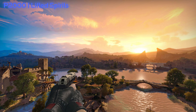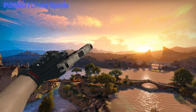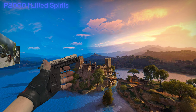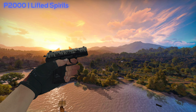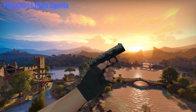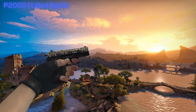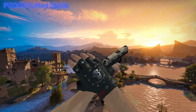Starting off with the blues, we have the P2000 Lifted Spirits. It's quite a simple skin and I really like it. The creator actually posted how they made it on their Twitter. The artwork itself is really, really good. I love how it has these trees and the spirits shooting up from the trees. The overall look on the P2000 I think is really cool — it's a must pick up. It's a really nice blue and it's starting off really well for this case.